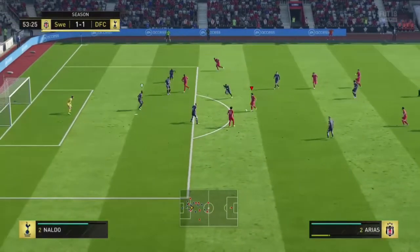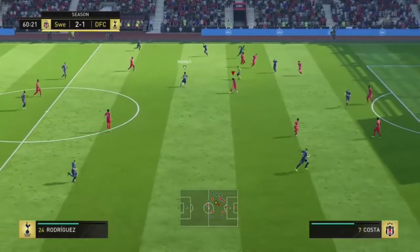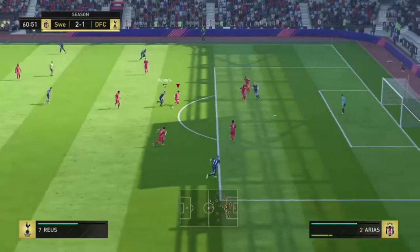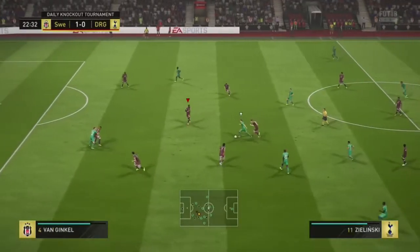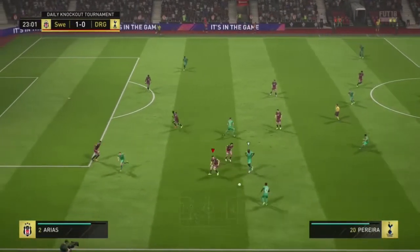Anyway, this card looks really, really nice. He has 88 pace, 84 dribbling, 83 defense, and 80 physical — a very well-balanced fullback card with a good mix of pace and physicality. The first thing to talk about is his pace: he does have 88 pace.